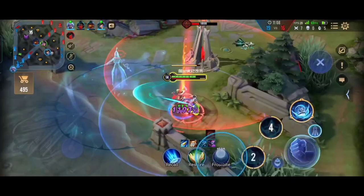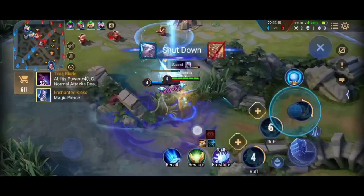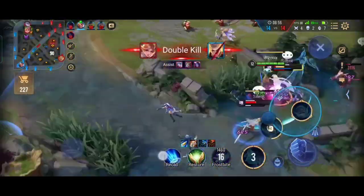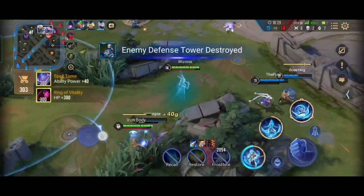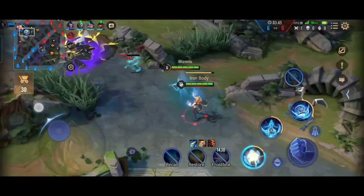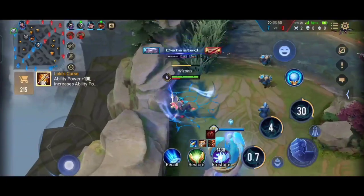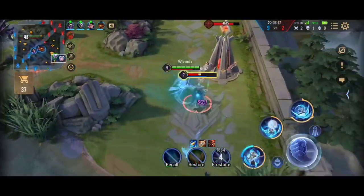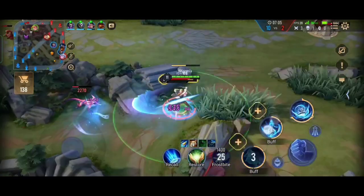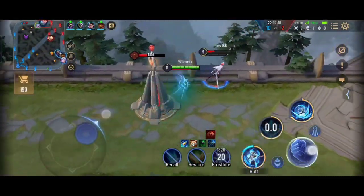The combo I recommend: go in with your first ability, use a normal attack, then your second ability, another normal attack, then use your ult to get away. This combo is a lot safer than the first because you have your ult to escape, whereas in the first combo you use all your abilities to jump in. In the late game if enemies are together you may get one kill but also die, so especially in solo queue — go in with your first ability, auto attack, second ability, auto attack, then ult away.